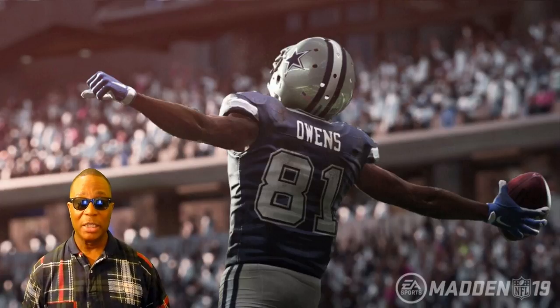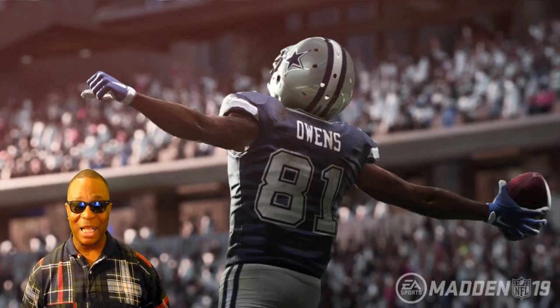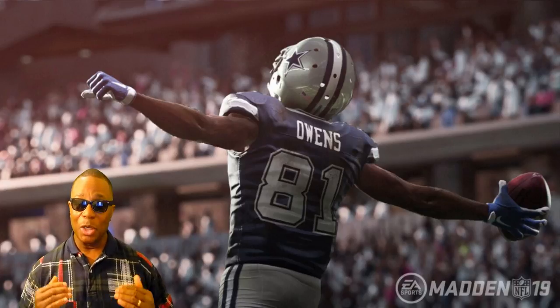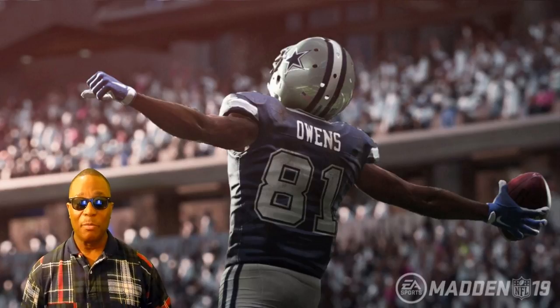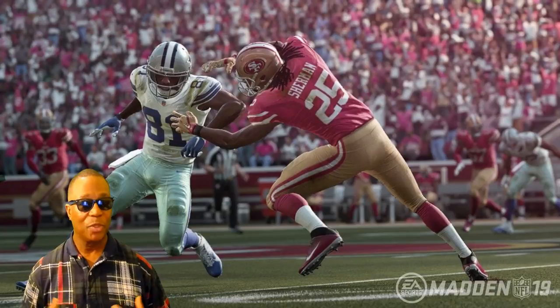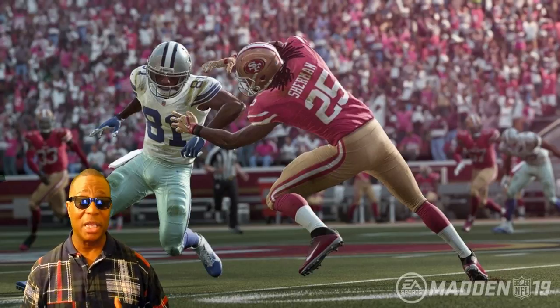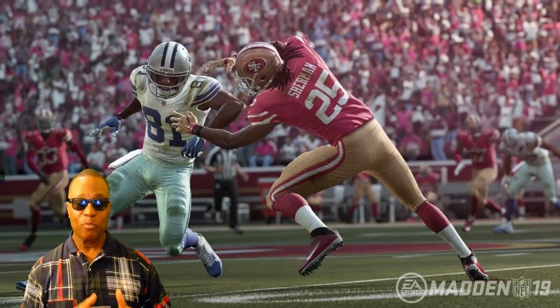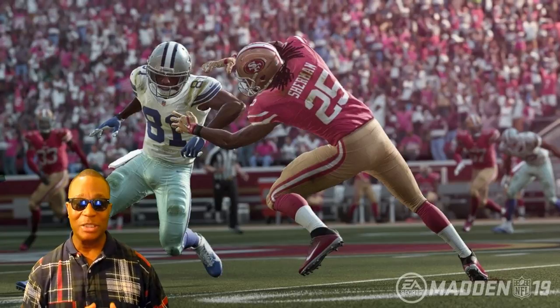Let's go into the bullet points on all-new gameplay concepts. First: 'One Cut' — control your ball carrier to change directions, avoid the tackle, and accelerate towards the end zone. That sounds like a great concept when talking about improving the running game. I'm not going to be as enthusiastic as last year, because at EA Play last year the game looked amazing but then came out nothing like what we saw. I'm hoping they don't do that this year.